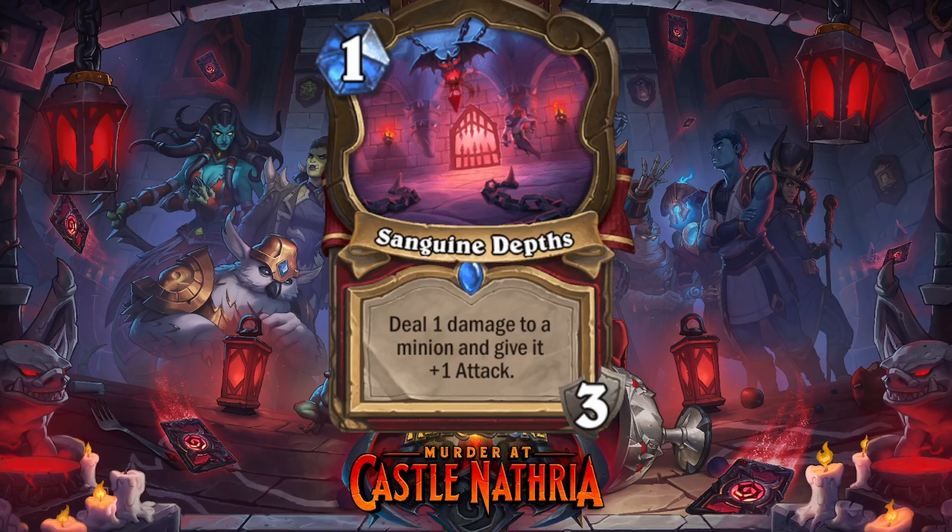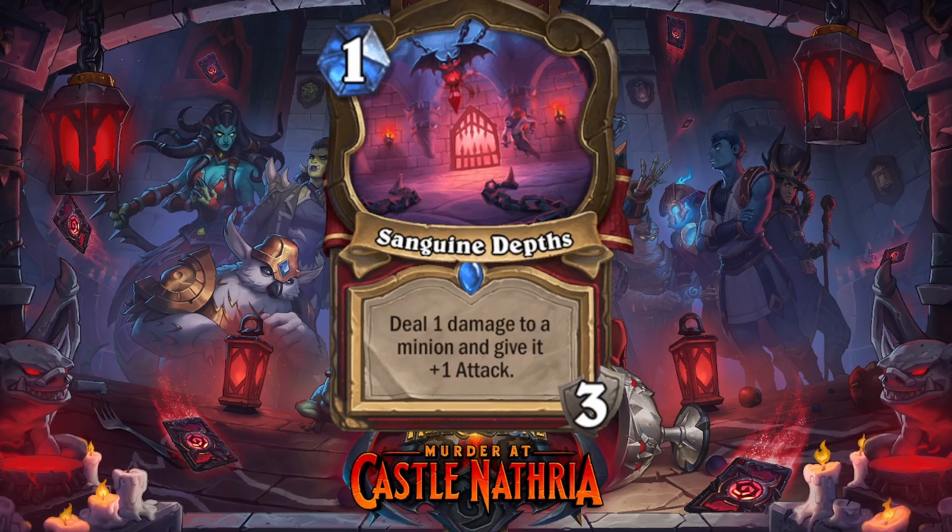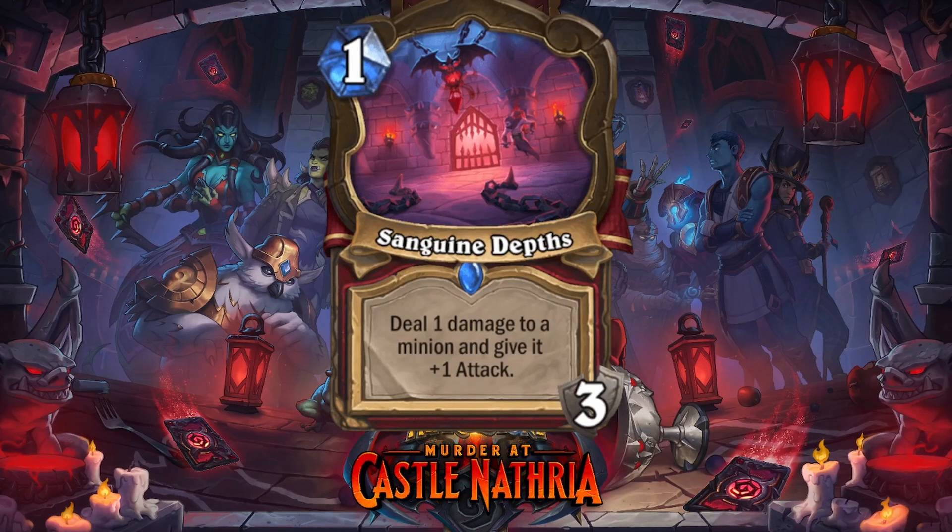And I really like this — it drives a lot of decision-making. Do I use this now or should I hold it because I might need it next turn? And of course this effect — deal one damage and give plus one attack — is something warrior has always had. The rage stuff has never really worked that well, but it's just one mana, do one damage three times. It's really good, very efficient. This card looks very good by itself.